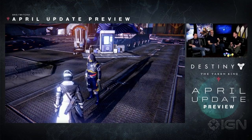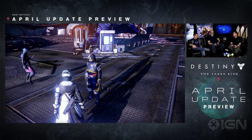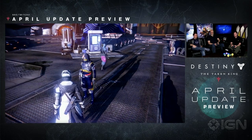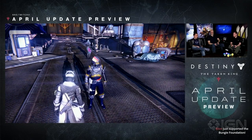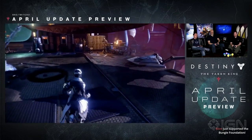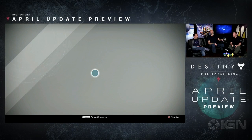How do I get the new Spectre line? The Taken Armor and the Spectre line are both available in the Sterling Treasure. The Sterling Treasure box? Yes. And where do I get that? You get that from a few different places. If you want to go take a look at your Postmaster, that's one of them. Another place you get it is when you complete the level 41 Prison of Elders, the new matchmade activity.